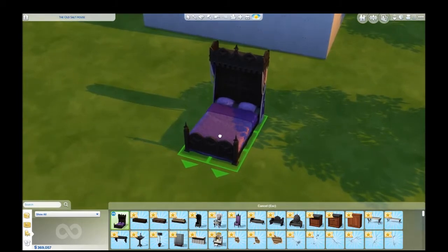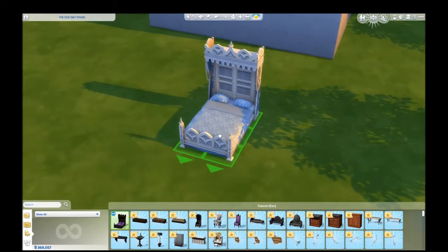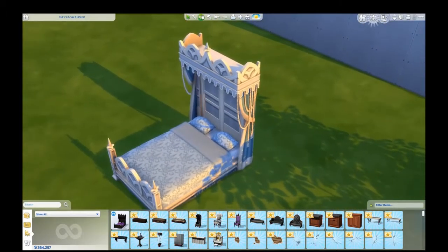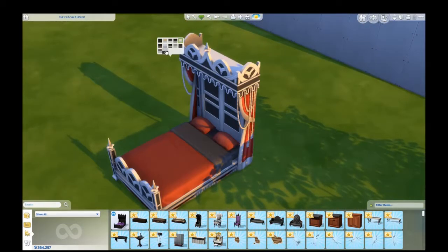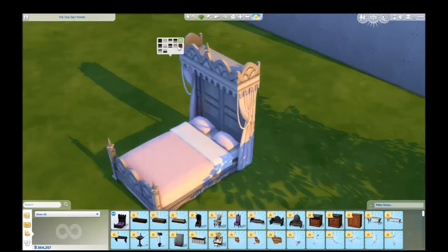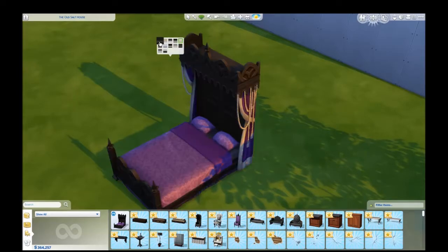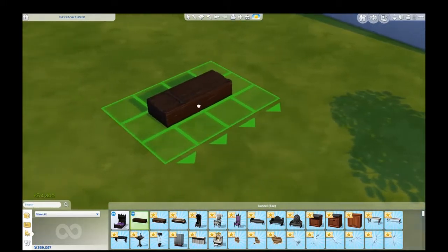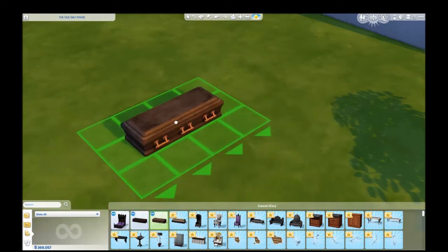First we have this nice bed — there's rope draped on the side of it. Very fancy. Got some plain swatches and some nice patterned bed swatches. We also need more beds. We've got a kind of run-of-the-mill beat-up coffin, and we've got a little bit fancier, still quite beat-up coffin. Lots of colors.